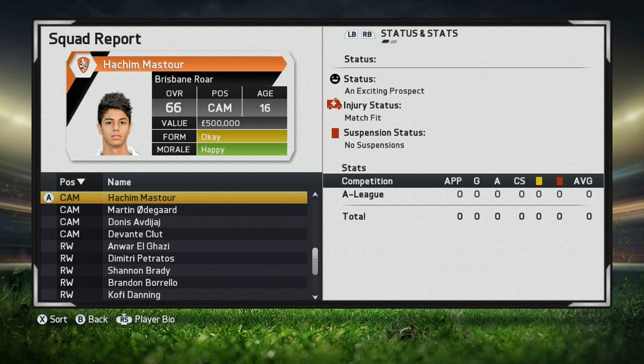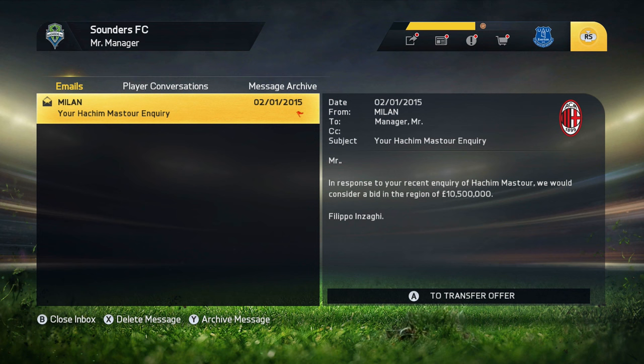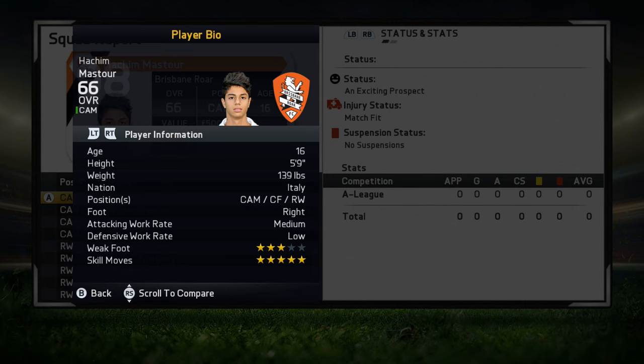At the start of career mode, Hashimastore is a 66-rated center attacking mid. He's only 16 years old and has an exciting prospect status. His real value is going to be 500,000, but when you send Milan an inquiry, they're going to ask for 10.5 million. That's in season two since he was newly added to the team, so you're not able to pick him up right away.